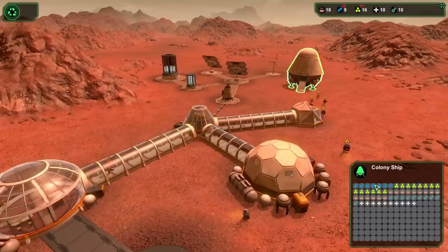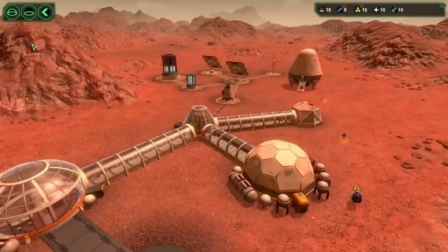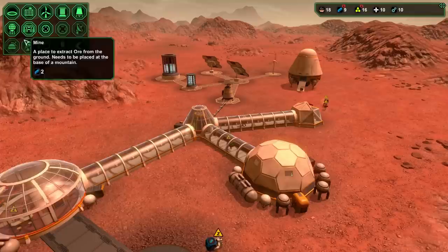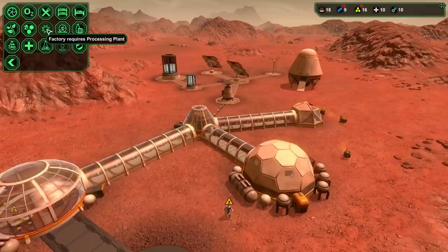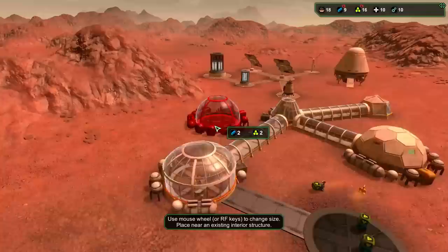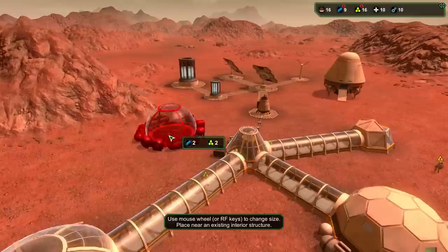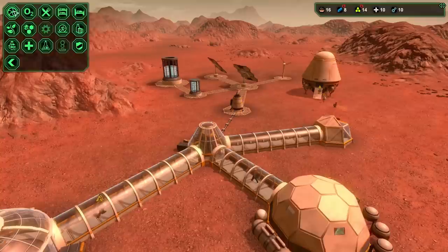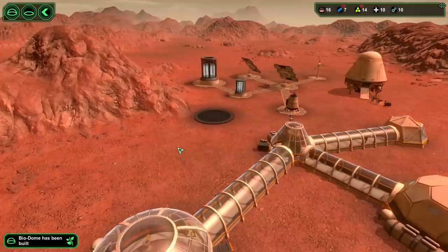We're running low on metals. You can scrap the colony ship, and I've been told items left on the ground can deteriorate, so we need a storage unit. Let me find it in the menu - it's under processing plant. Let's make a storage unit and put it as close to the airlock as possible so people can easily ferry resources into it.